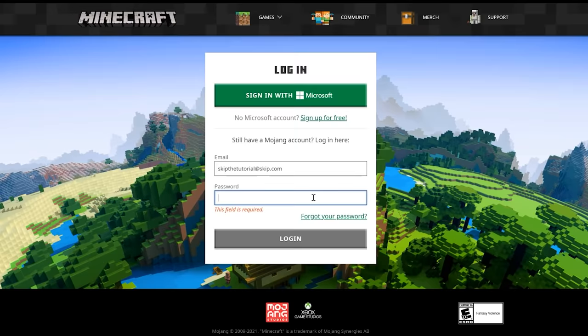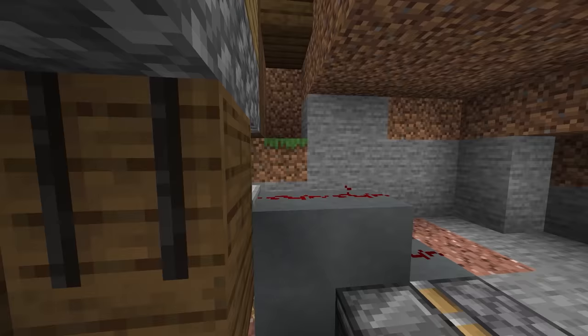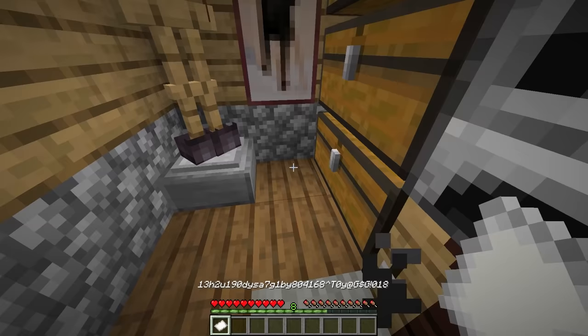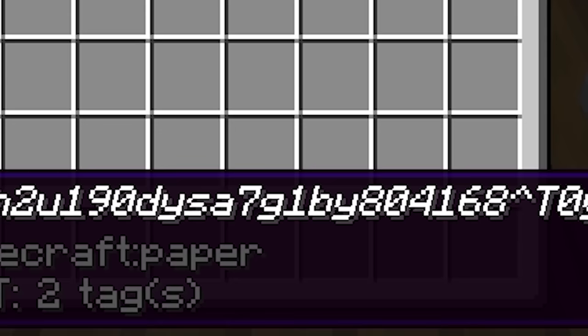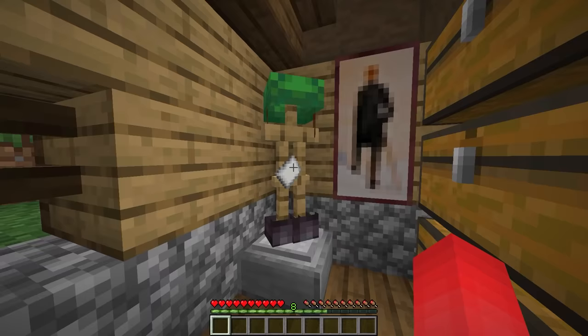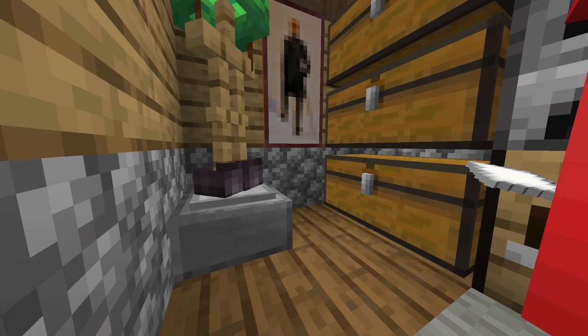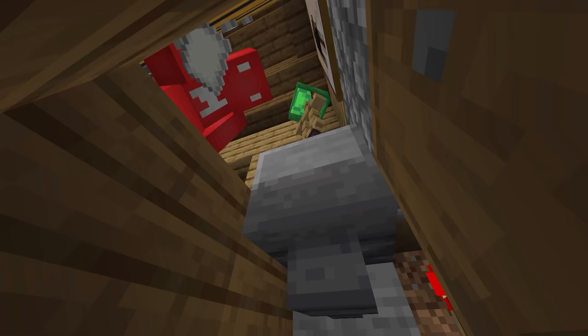Number twenty-four: while most of us decide to password-protect our saves using the password built into our computers, we can take it one step further. By using hoppers, we can make some form of item sorter system to use pass keys in our base. Type out a long string of characters that no one ever knows on a piece of paper or some named item, and then only if it matches the one that's in there will people be able to get to your hidden stuff. It's a pretty good system — and while I don't think we're going to get two-factor authentication for your netherite, this might be the closest thing.